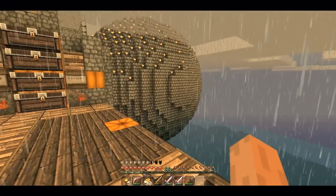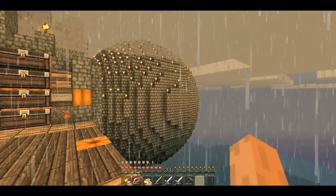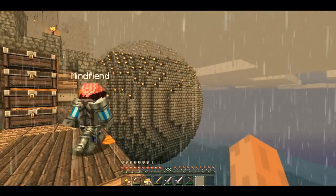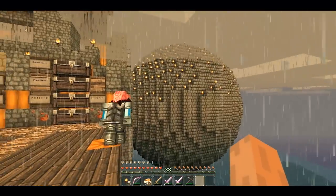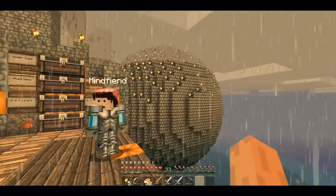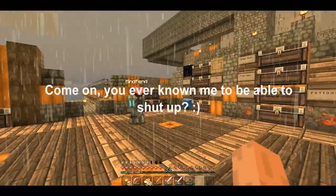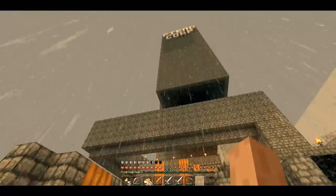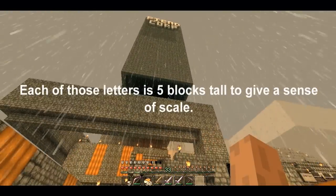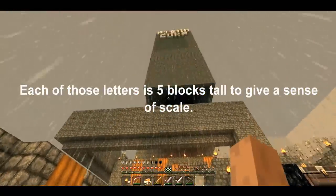If you look to your right you can see the outside of the sphere from the nether portal room - so you have a very large ball just kind of hanging off to the side there. You can see the scale of the Hive itself when you look up and see how large that is. That was quite some work building that.